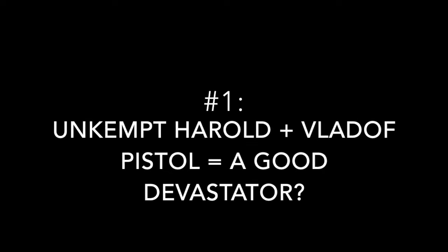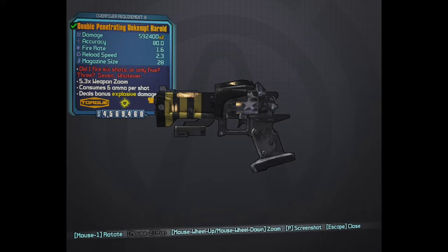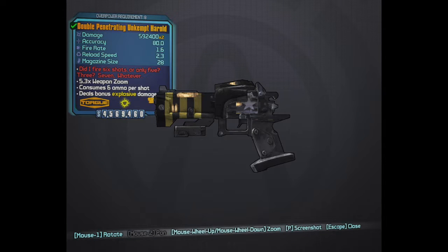The first weapon is going to be the barrel of the Unkempt Harold on a Vladof pistol. This may seem like an odd choice — after all, I'm giving up some of that explosive damage — but essentially this would be creating a good Devastator. If you've ever seen the Seraph weapon the Devastator, found in the Captain Scarlett and Her Pirate's Booty DLC, you'll know it actually has really good fire rate for a Torgue pistol, but it's kind of a crappy weapon in general and is considered one of the worst pistols in the game. Having the Unkempt Harold on a Vladof would essentially give it that fire rate increase while also keeping its power and the spread of the Gyrojets.